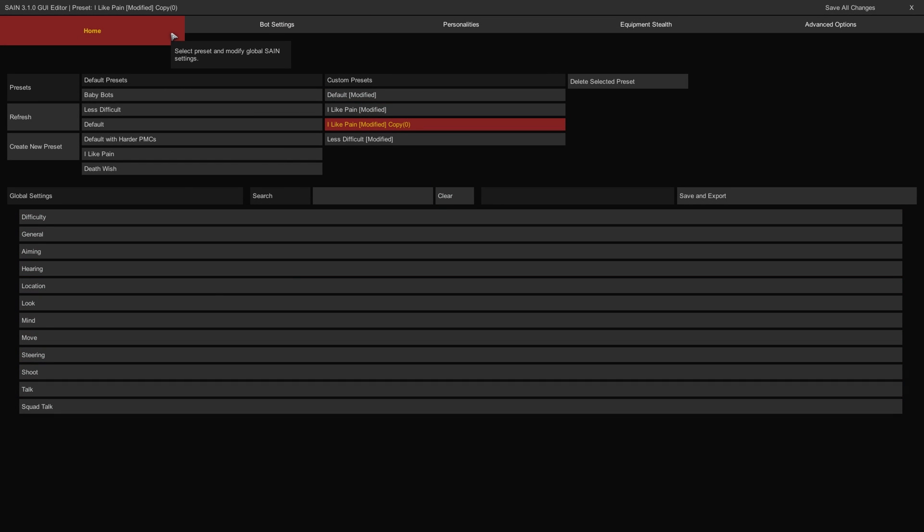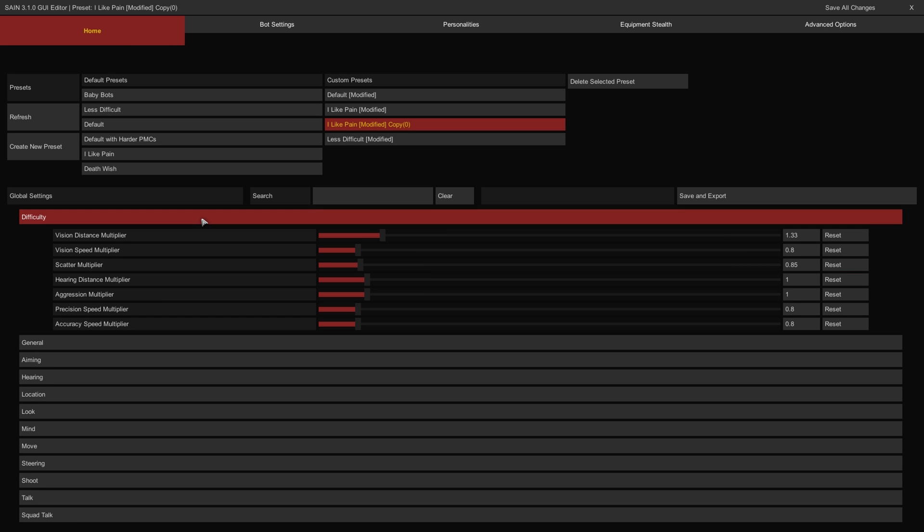In the Home tab, we've got all the main controls for bot behaviors and capabilities. The difficulty category sliders are quick ways to change how skilled and responsive the bots are. The Vision Distance Multiplier controls how far bots can seek to acquire a target. The higher it is, the easier it is to spot targets at range.